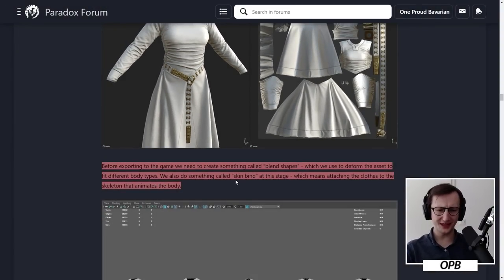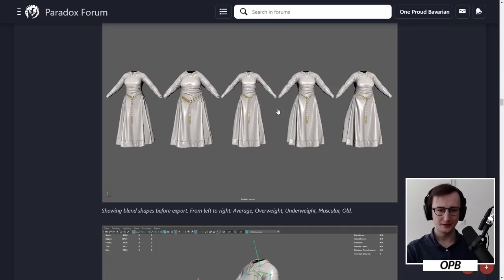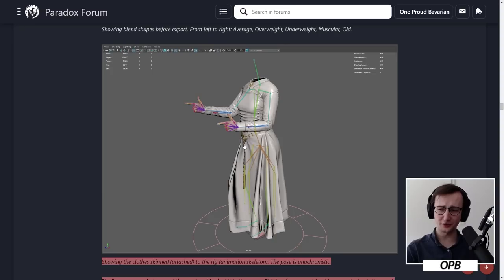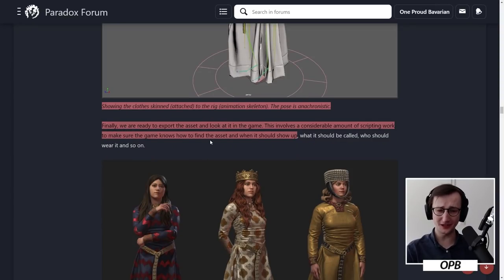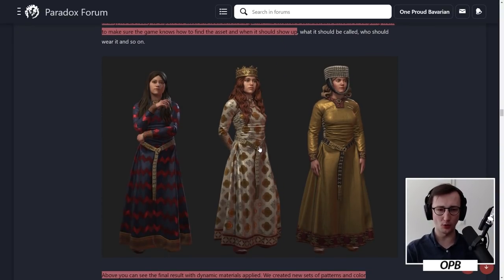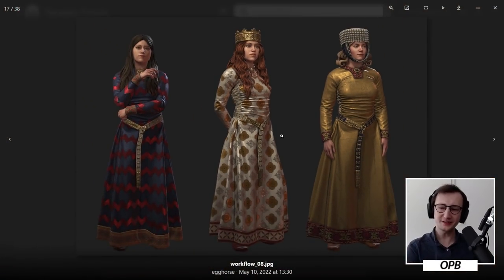Before exporting to the game, we need to create something called blend shapes, which we use to deform the asset to fit different body types. We also do something called skin bind at this stage, which means attaching it close to the skeleton that animates the body. Finally, we are ready to export the asset and look at it in the game. This involves a considerable amount of scripting work to make sure the game knows how to find the asset, when it should show up, what it should be called, and who should wear it. The finished product looks really good — these dresses make a great ensemble.